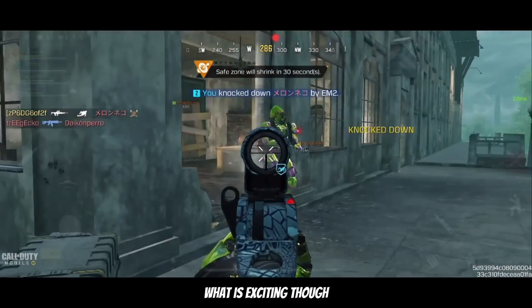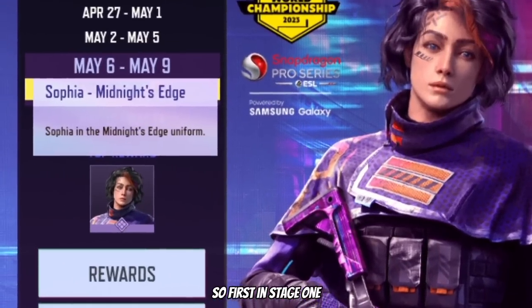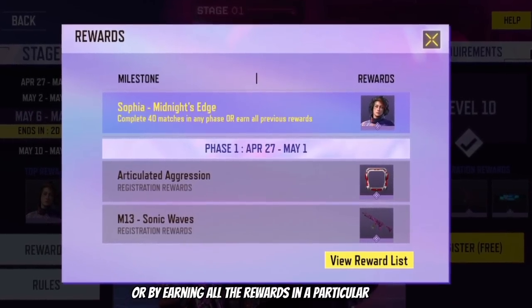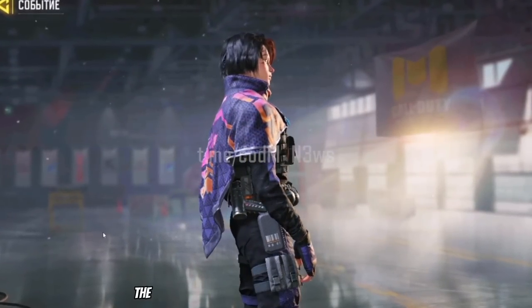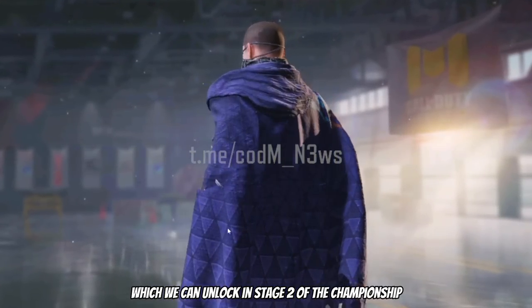What is exciting though is the new World Championship rewards. In terms of characters we do have two. In stage 1 we can unlock Sophia Midnight's Edge by completing all 40 games or by earning all the rewards in a particular phase — it's a reskin but it's a good one in my opinion. The next character is Mere Tactical Intercept, which we can unlock in stage 2 of the championship.